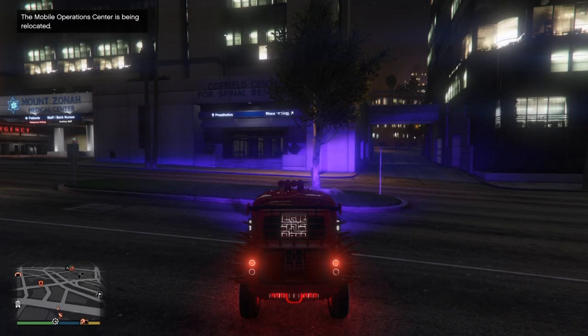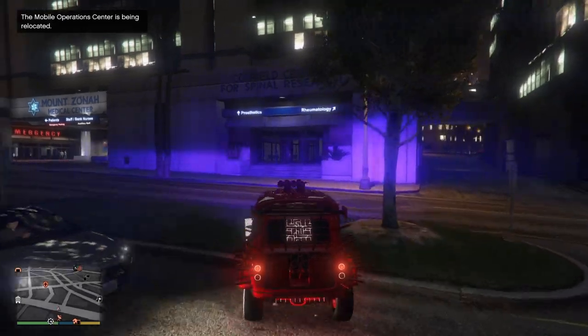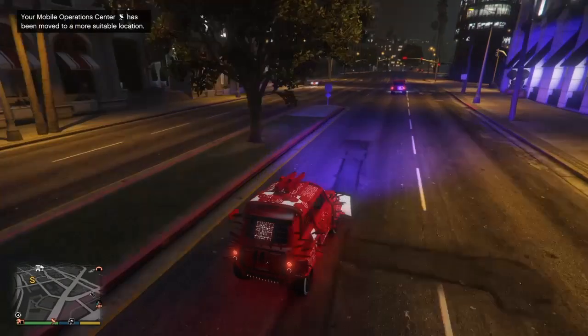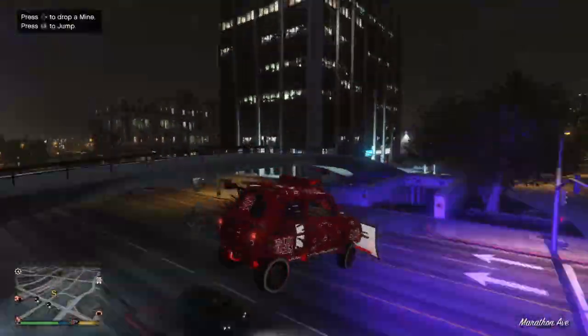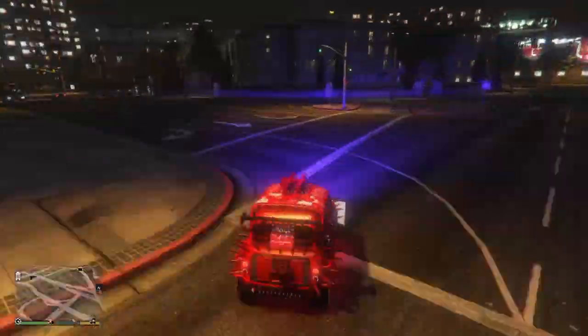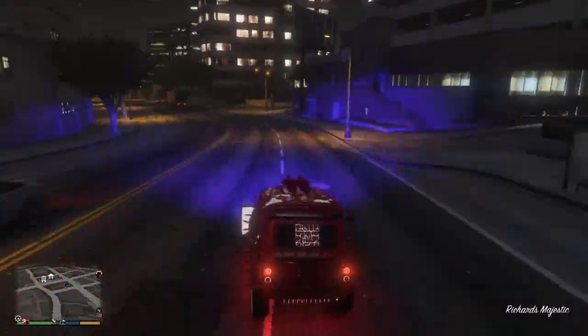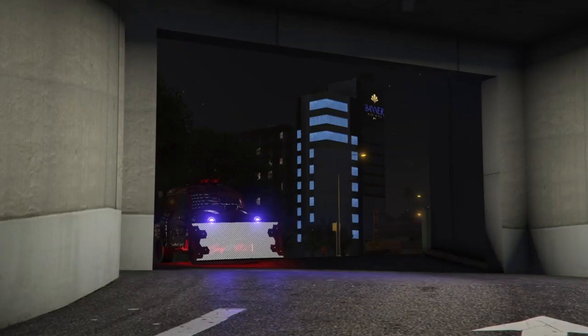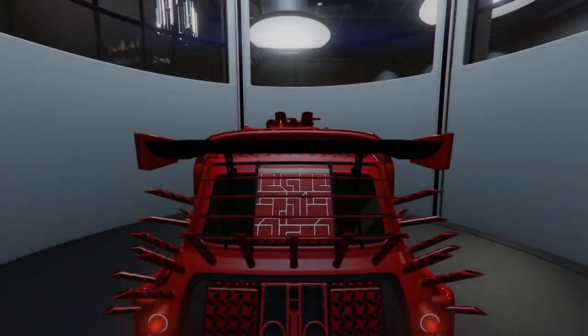After you accept the alert, you'll go into a black screen for a few seconds. Once the black screen clears and you spawn outside, you will have the duplicated car right there. The car you're driving now is the duplicated one, so go to your office garage and save this vehicle.